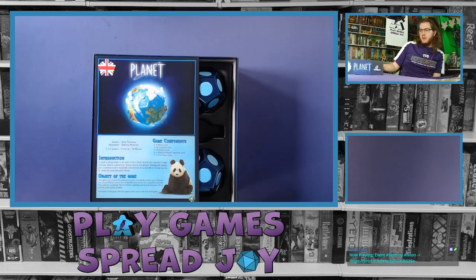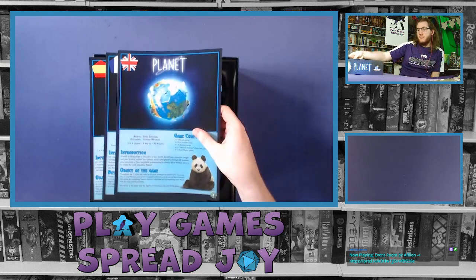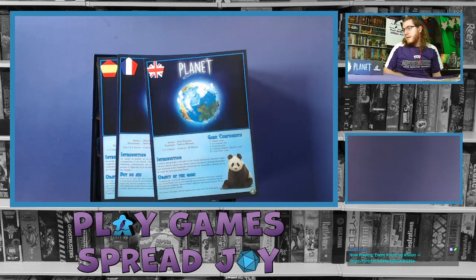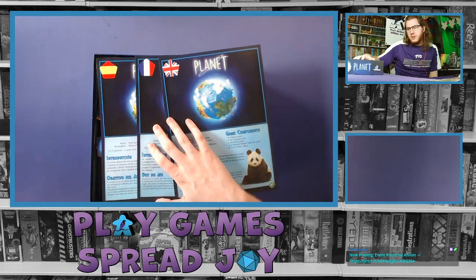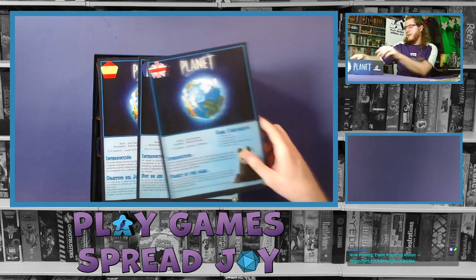First, of course, we have our rulebook — well, rulebooks, because it appears there are rules in multiple languages. We have English, French, and I believe Spanish. I don't know my flags well enough, but looking at the words, I think that's Spanish. You can correct me if I'm wrong. I should have looked up geography stuff before I opened the Planet game, but it is what it is.